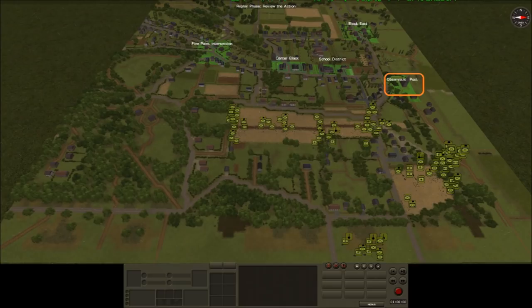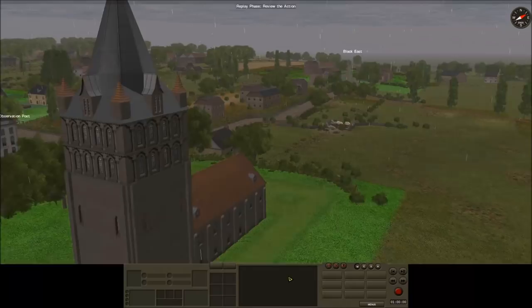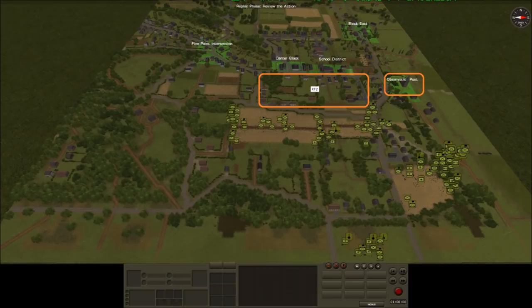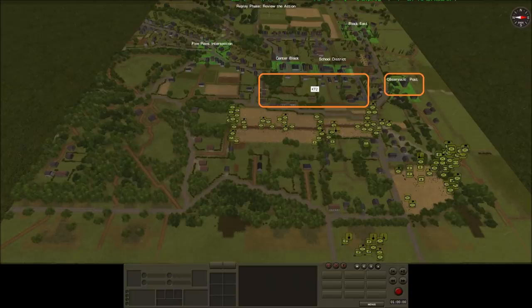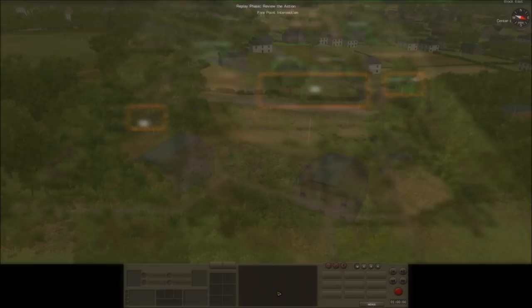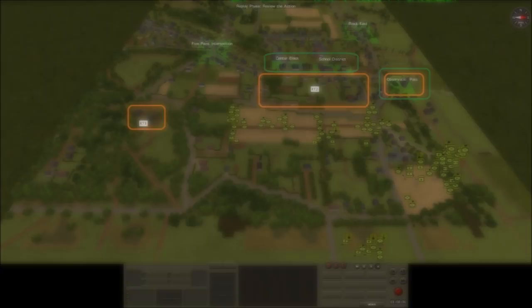I have identified three pieces of key terrain. First, the church on the observation post objective for its commanding views and strongest structure in the town. Second, the area immediately to the west of the two centre objectives — securing this allows me to quickly react to any threat to the centre block, school district, or observation post. Third, a two-storey building just to the west of Hill North, which allows good observation to the buildings around Five Points and some observation into the Five Points objective itself.